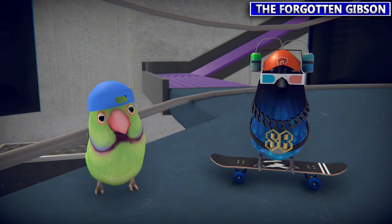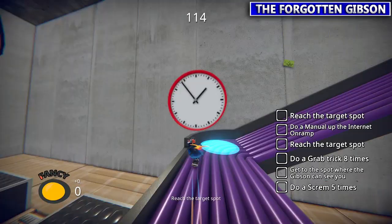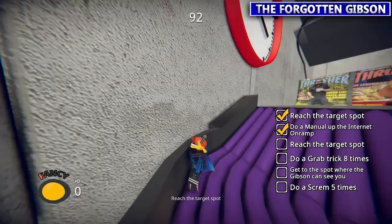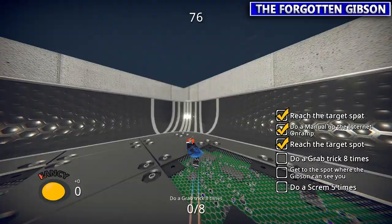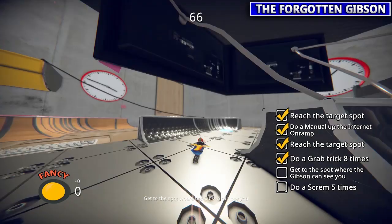Hard Vibrations is this next one with the green guy. He wants you to do a manual up the ramp — you can either hold B or go up-down on the left stick to manual up that ramp. Next you want to go to the bottom floor to reach the target spot and then just do eight grab tricks — tap B eight times while in the air. Then get to the last spot and just tap LB five times. Easy enough.